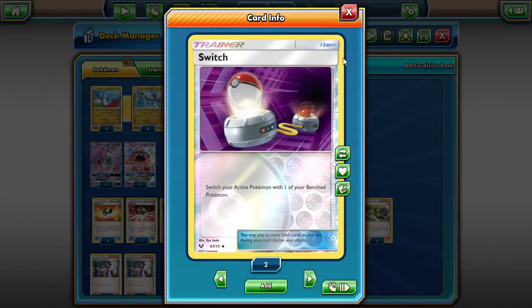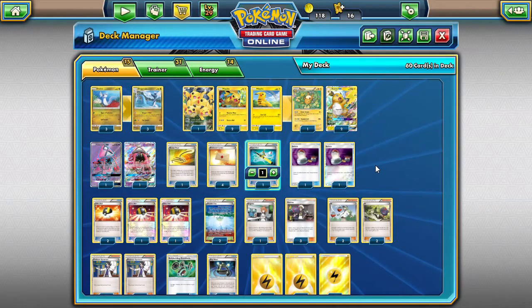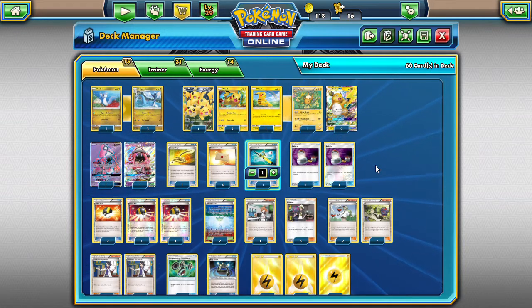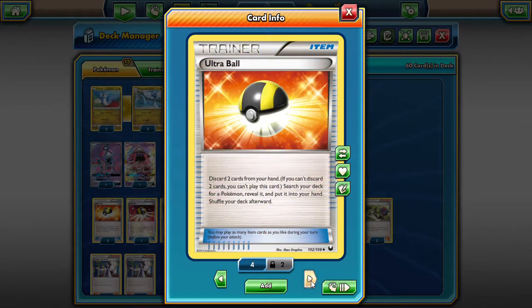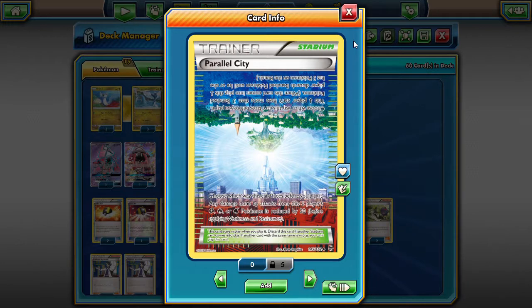We're playing two Switches because we do not want Dragonair stuck in the active — we've got to get it out once Dragon's Wish goes off. We're playing four Ultra Ball, pretty standard in every deck. We have to be able to support draw and search out Tapu Lele, Dragonairs, Raichchus, everything. We're playing Parallel City to disrupt our opponent, make sure they can't play what Pokemon they want, and limit their bench down to three as soon as possible. The opposite side doesn't really affect us too much.